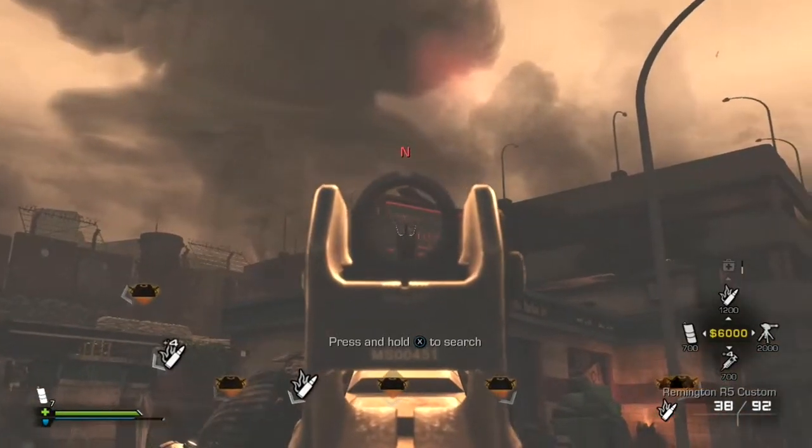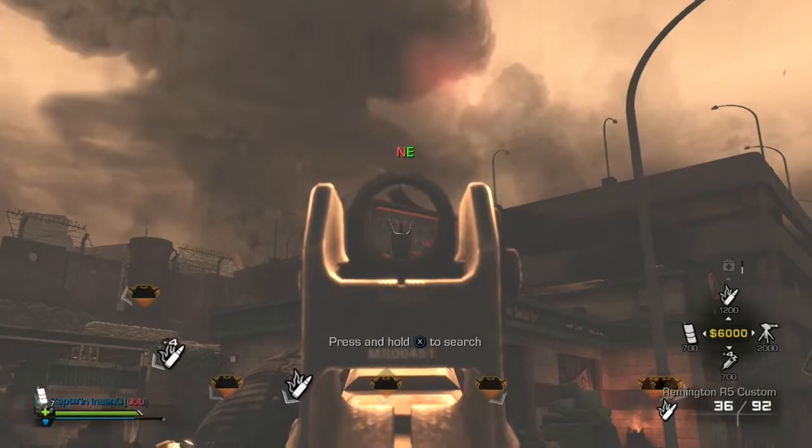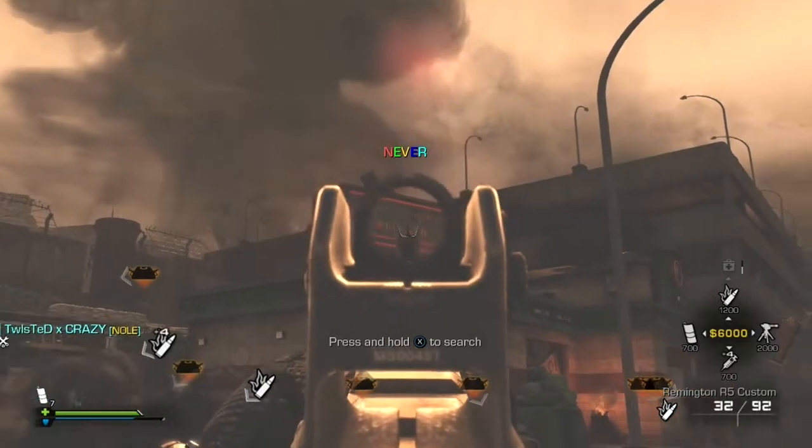On Exodus, if you start, go to the left gate, and you'll see a sign in this area. If you shoot the word Neversoft, the intel will appear.